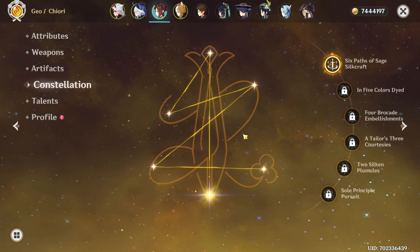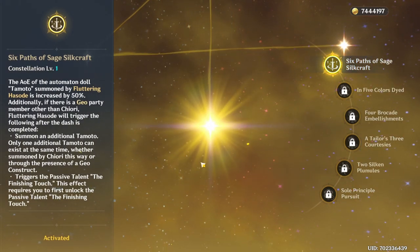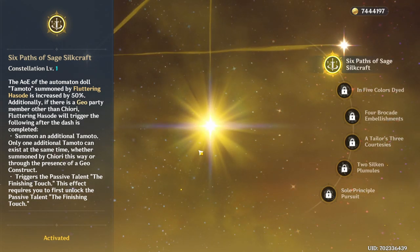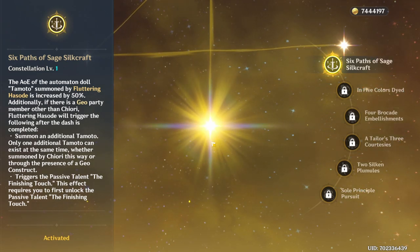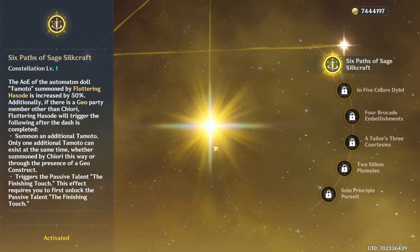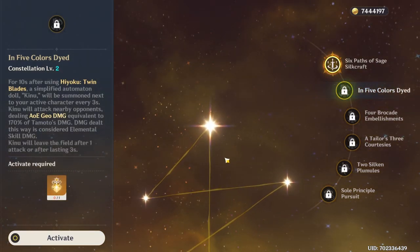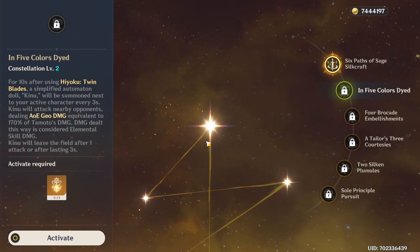As for constellations, I think Shiori's actually look very interesting. Constellation 1 is a little bit of a damage increase for her elemental skill, and most importantly it also removes the condition for summoning two dolls — so now regardless of a geo construct being present or using the geo infusion, this skill will always summon two dolls. Constellation 2 gives you a very good reason to actually press the burst skill, because now it also periodically summons an extra doll, which actually seems to hit quite hard.